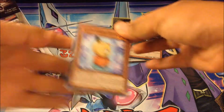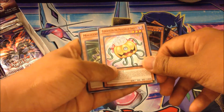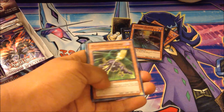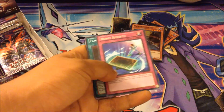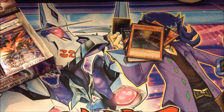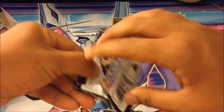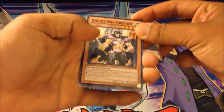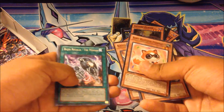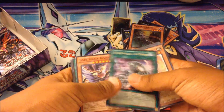Chow Chow Chan, Ghost Trick Specter, Pumpkin Prince, Princes of Ghosts — nice. Burst Rebirth as our rare. We got two more packs to go. Night Day Grapher, Baby Raccoon Pompoko, Bujingi Regalia, The Mirror.